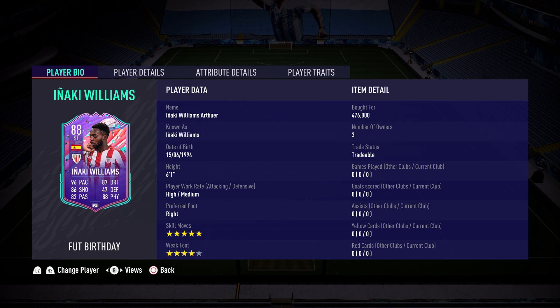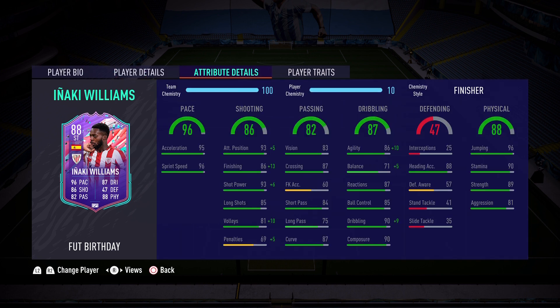He is currently going for around 476,000 coins. I have him bottom fresh with no goals and no assists, so it's going to be a treat playing with this incredible card. He is 6'1", high/medium work rates, right-footed, five-star skill moves, four-star weak foot. Now let's look at the in-game stats.